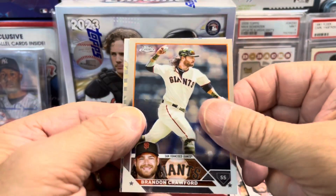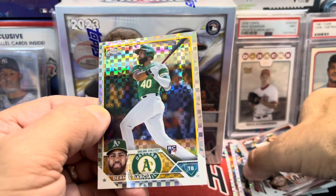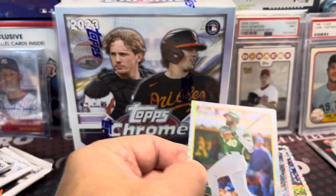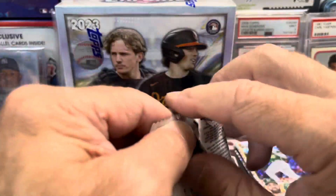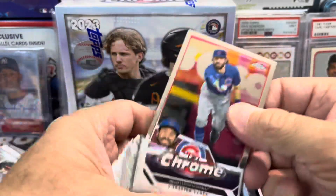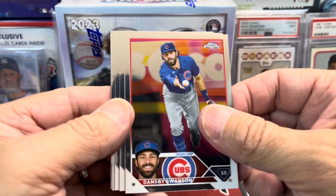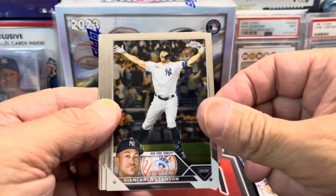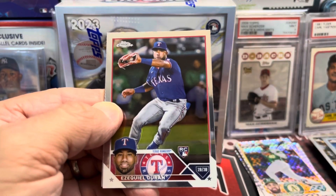Let's see who else we have in here. Doesn't look like anything thick. We have a rookie here, but not the rookie we're looking for — not any big name. But so far it's been a decent box. Just that one Otani alone makes it a pretty solid box, which is crazy. With the MVP buyback program, it definitely adds value to these boxes for sure.